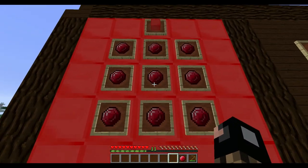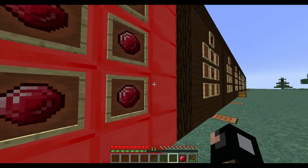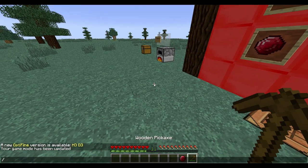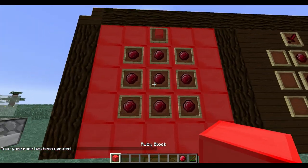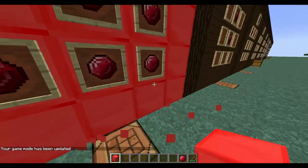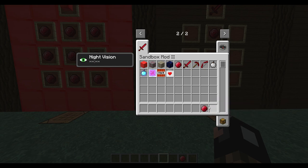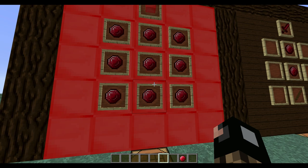When smelted, you get a ruby and some experience. You can craft rubies into a ruby block, which looks like this. Ruby blocks are cool for decorations and obviously storage, because rubies stack.